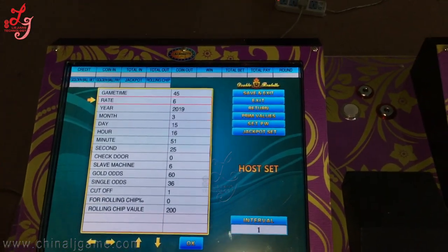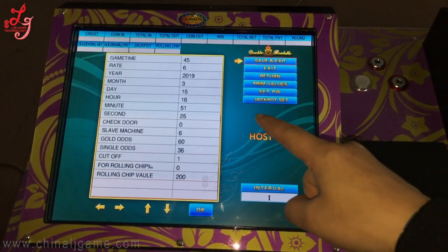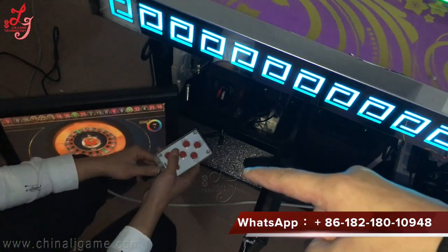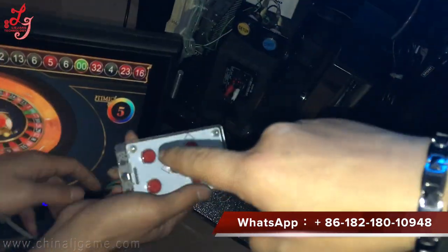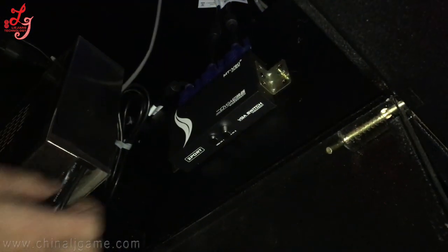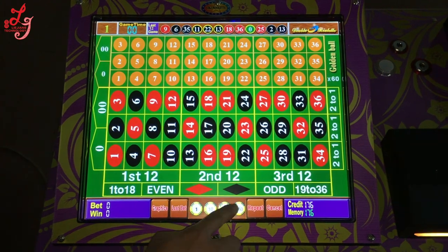You press the downside button and then you see the password is 1, 8, 4, 0. You can change all the statistics, change the game time or something. After you change all the settings, press once and it goes back to the normal screen. Thank you.